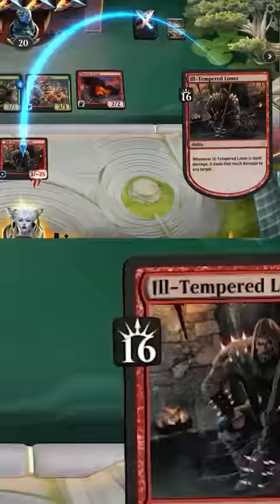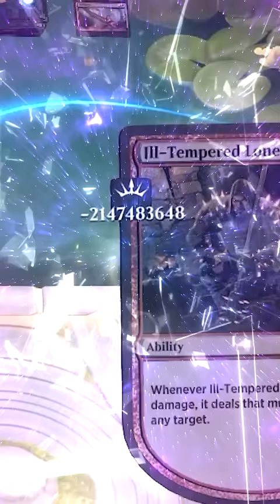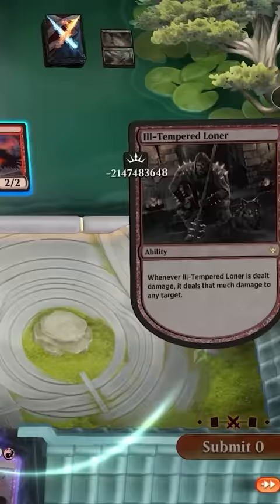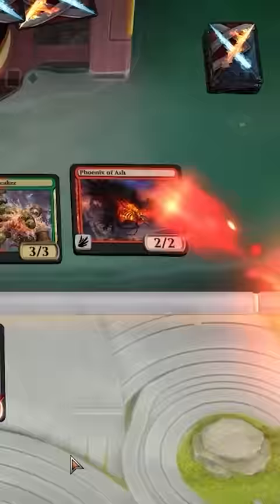Repeat this process until the fabric of the universe rips apart, which will turn the damage into negative 2,147,483,648. And now if we do this one more time, it's zero damage — but it still kills the opponent.